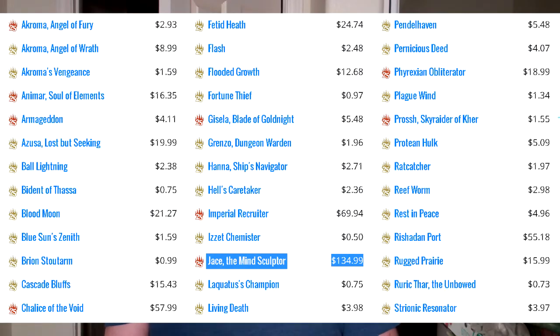So Masters 25 — the rares and mythics are crazy exciting, but to me, what's really exciting is these uncommons and commons being so valuable. That to me says that the entire set's value is going to push up quite a bit.